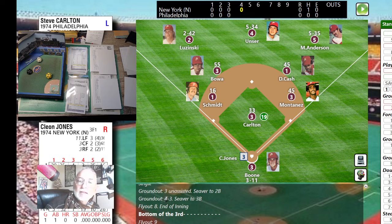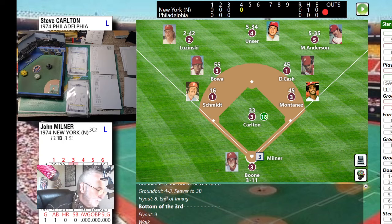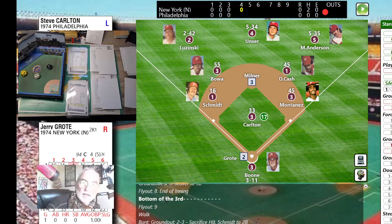Cleon Jones leads off again. Roll is 43 — sky ball to center field. Unser — one down. John Milner with a 55 — a drive down the line, into the corner it goes! Mike Anderson plays the carom. Going to second base is Milner, ahead of the throw to Bowa with the late tag, but Milner was in there — one-out double.